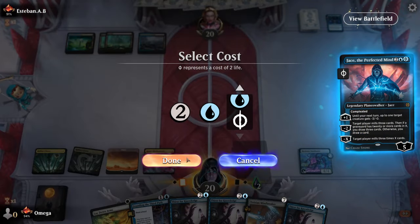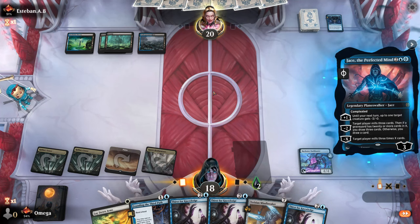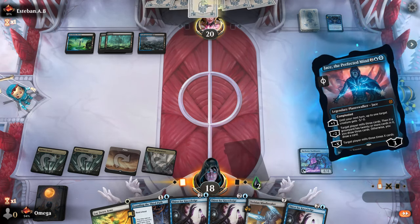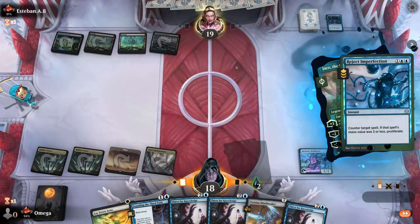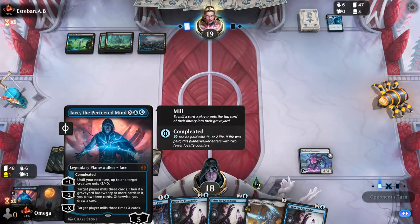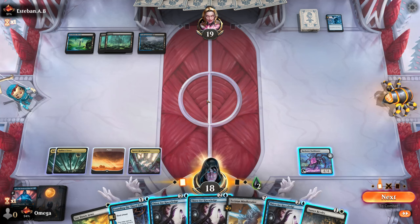I think we play Jace right now — they might counter it, but I'll still minus two so I get some value. He needs to counter, which means he can't Memorize or anything like that. He doesn't get the Periphery because Jace, even though we cast it for three, is actually a four mana cost card.